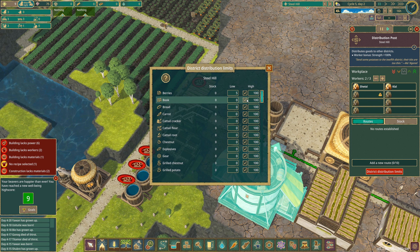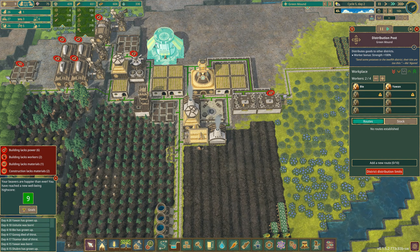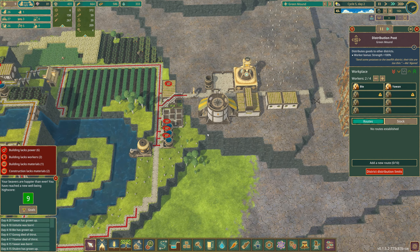I don't understand. If I put like a low of 50 in there, it doesn't seem to get distributed — there's just this little strange pop noise. This guy — I can't establish a route anywhere. I'm connected by road, apparently.